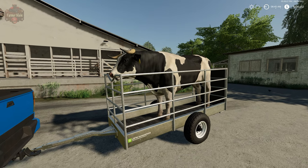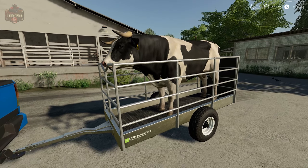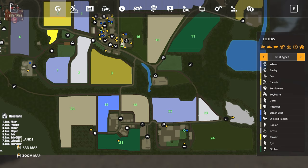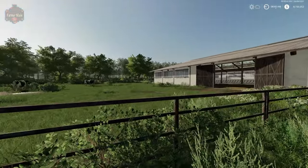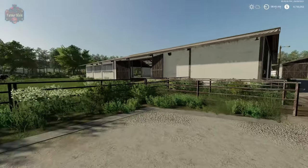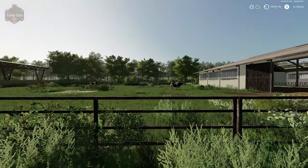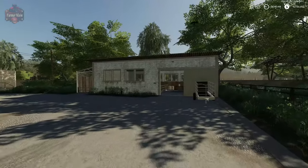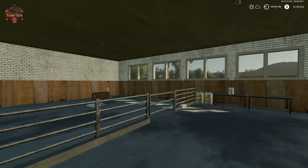Here we are - we've got our breeding bull here in this single-cow LSFM Innovations animal trailer, and we're down at the bull facility. Let's take a look at the map: we're down here at the bull facility with building number three, building number two, and building number one.